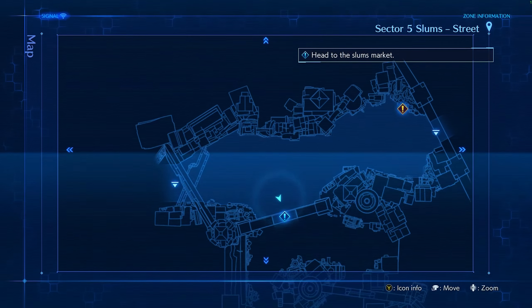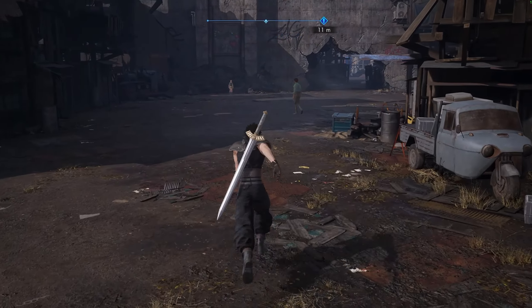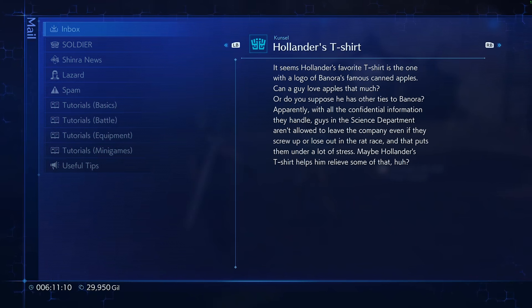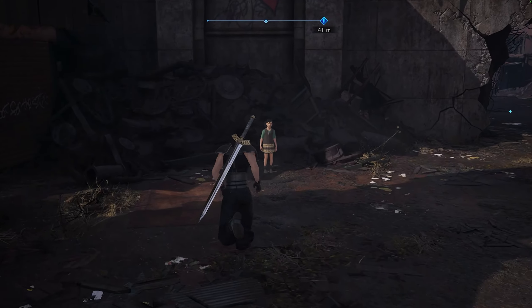Now checking the map — there's something there I really want to go to. New mail from Kunsel: Hollander's favorite T-shirt has the logo of Banora's famous Banora White apples. Kunsel wonders if Hollander has other ties to Banora. Guys in the science department aren't allowed to leave the company even if they screw up, which puts them under a lot of stress. Maybe the T-shirt helps relieve some of that.